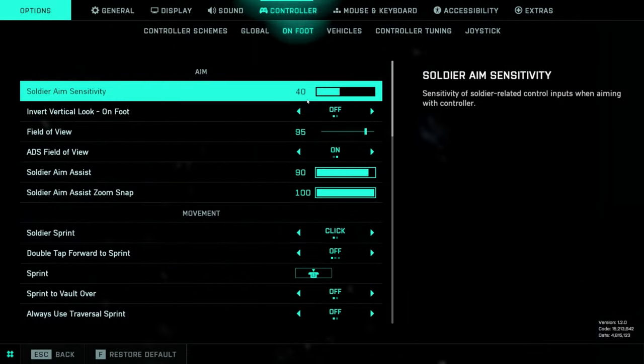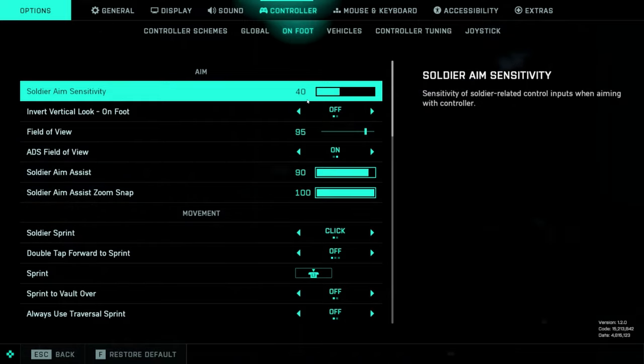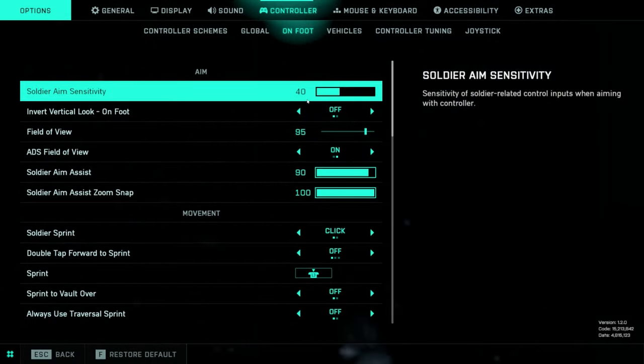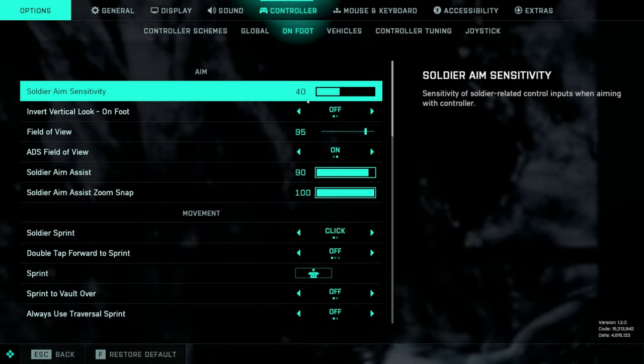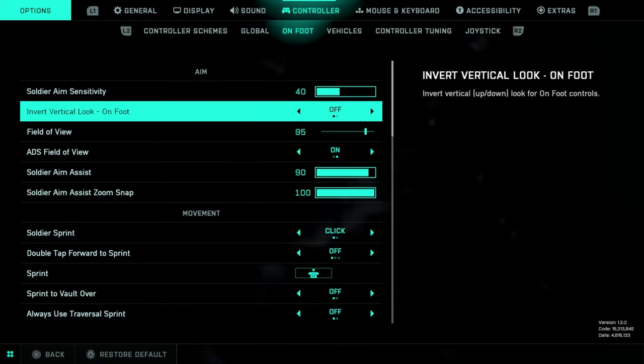Soldier aim sensitivity is going to be something that is ultimately dependent upon the person playing. However, in order to have a chance against people, I wouldn't lower this any farther than 35, and I think the sweet spot probably is somewhere between 40 and 60. Even though I have it set at 40 right now, I think 45 to 50 is probably where I'm going to end up playing with it.